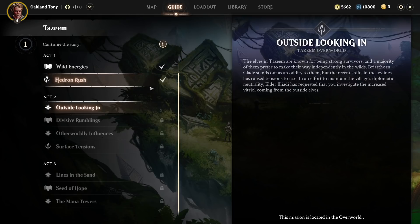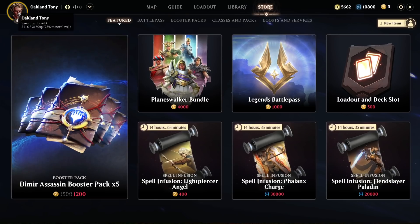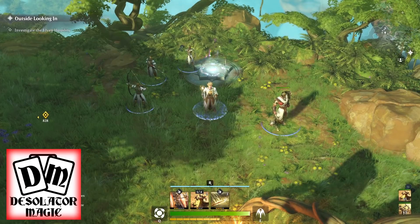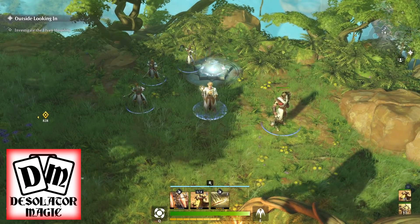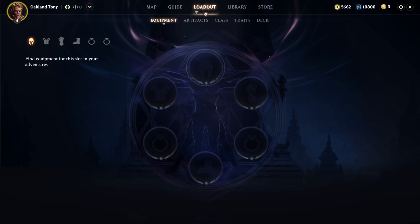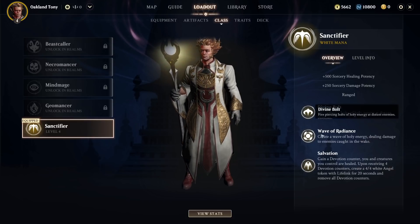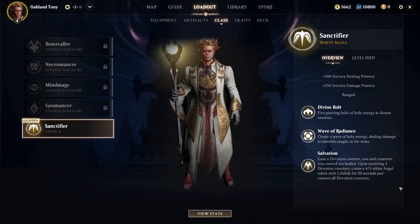If you go under the guide it'll tell you how far along you are, and I bet after three missions you'll unlock custom parties. I'm currently level four, almost level five — 98% to the next level. If you want to see your progression rewards, go to Loadout, then Class, and that'll give you a description of exactly what your abilities do — like 'the fourth devotion counter summons an angel for 20 seconds.'